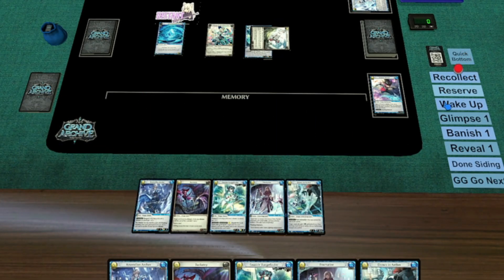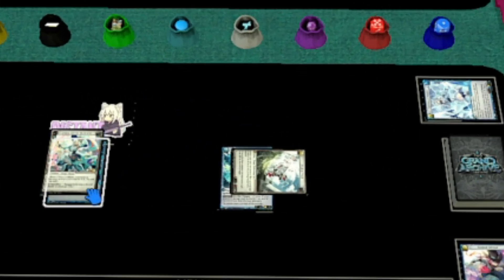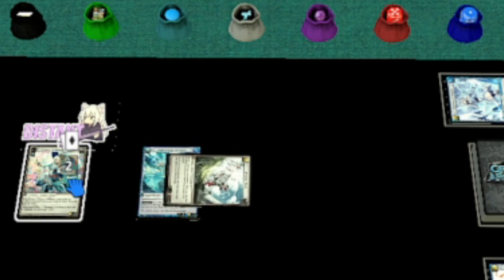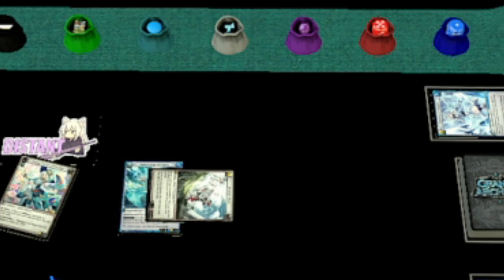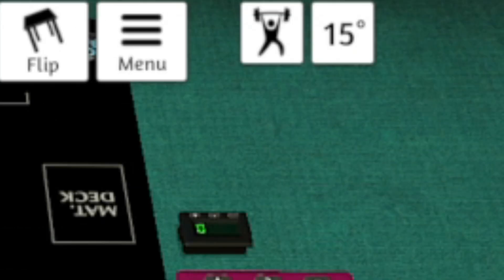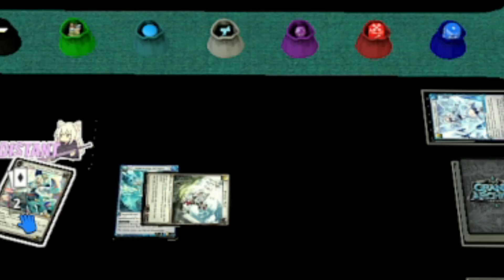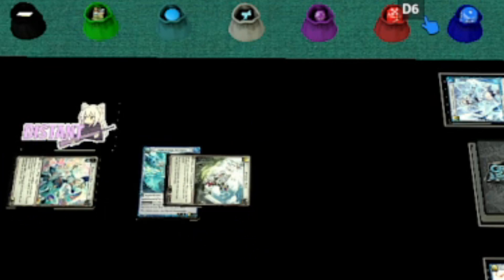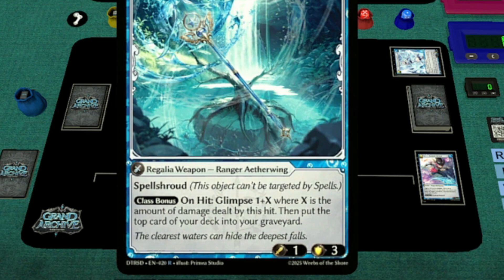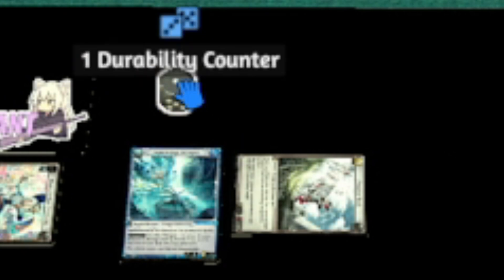Draw for turn by pressing the 1 key over your deck. I'm going to attack with Diana now — we're going to have to rest her to attack. Mouse over Diana and press E to rest her. Oops, she didn't turn all the way. This is because TTS has the rotation amount set to 15 degrees by default. You'll want to set it to 90 so you can rest cards quickly and easily. Our attack went through. Aquamirage Whisper needs to track its durability now, so let's get some dice. Right-click to set the die to durability dice, then press 2 over the die to set its value to 2. Now we're tracking our durability correctly.